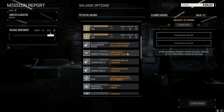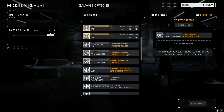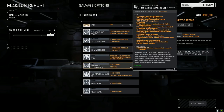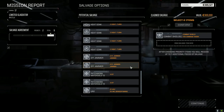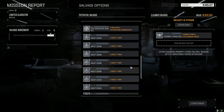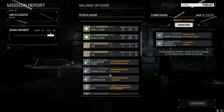Bloodhound probe. Large combat shield — are you kidding me? Yes please. Clan enhanced imaging — we want that, probably. Patchwork materials — eh. Let's take the enhanced imaging and see what else we get out of this. We didn't do too bad, actually.